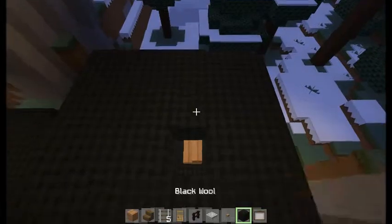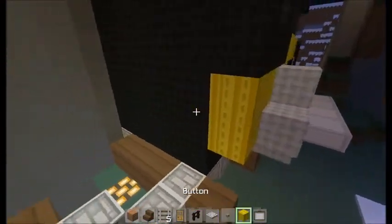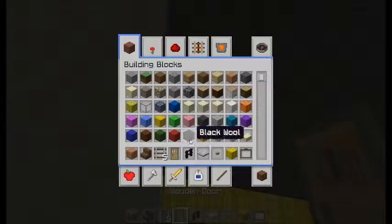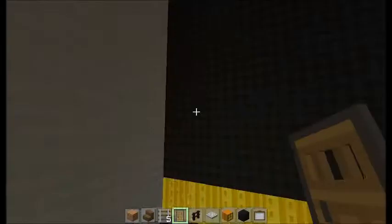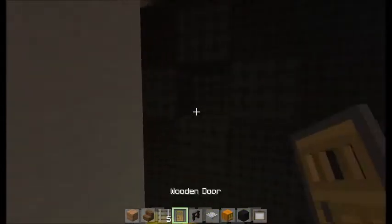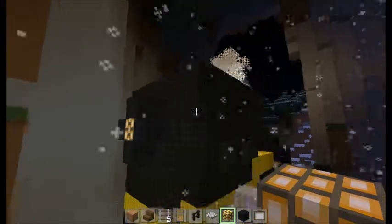That gives it a pop of color and we are pretty much done for this part of the train. I kind of want to carry this yellow stripe over here out like so. I think trains have something like a light on the back, so we're going to have a light just right here. I didn't want to grab the jack-o-lantern, I wanted to grab the glowstone — I think we'll just add something like that for now, that looks pretty good.